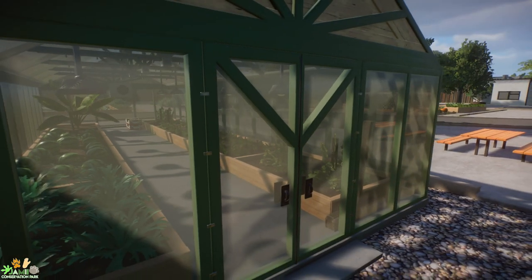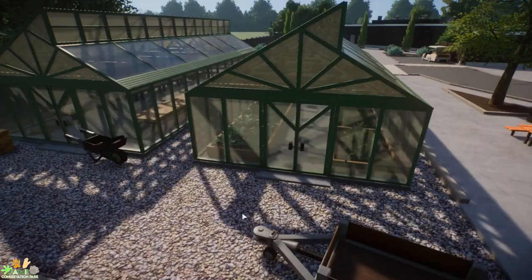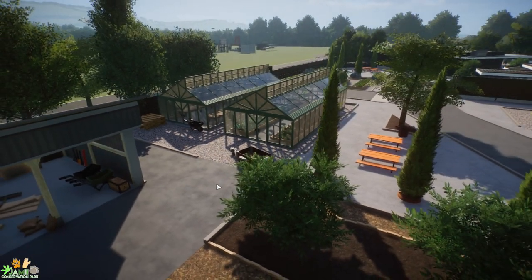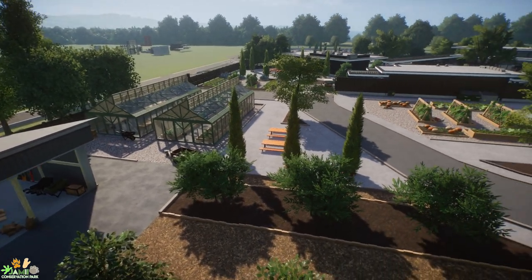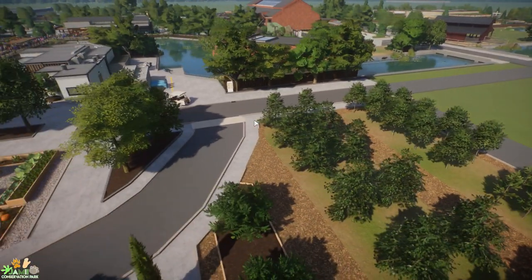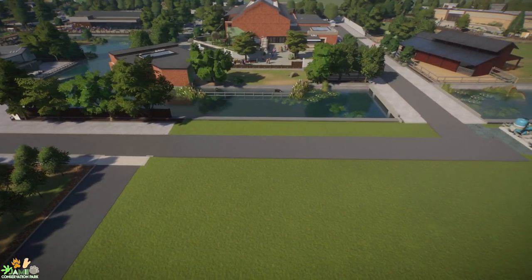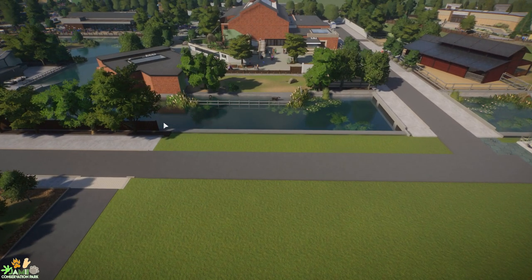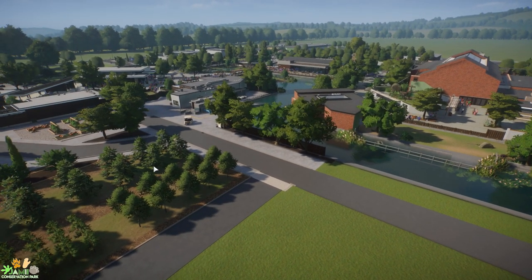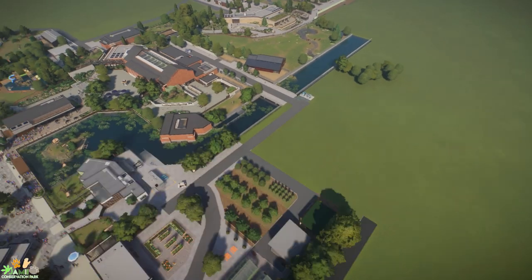These are all the details that just really bring a build to life. Not much really happens over here — the guests don't come over here, the staff rarely come over here — but it brings this area to life and it was a nice little space filler. We were never going to be able to put animals back here because it was a backstage area. The grid's been removed, which is why this area isn't really finished. But eventually I'll probably take this fence all the way along and continue this planting, just so our guests don't see any of the backstage stuff. The plan is eventually to have an animal hospital back here.